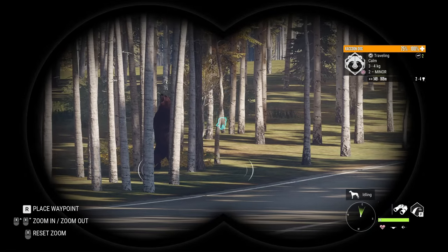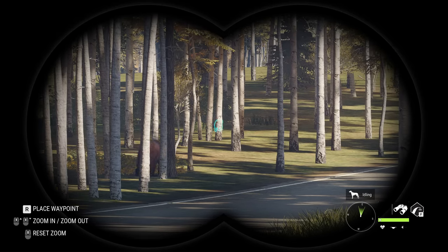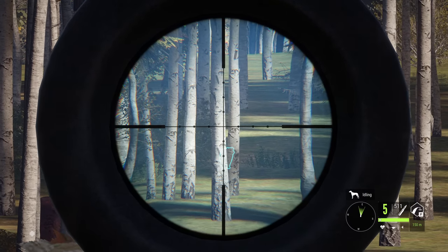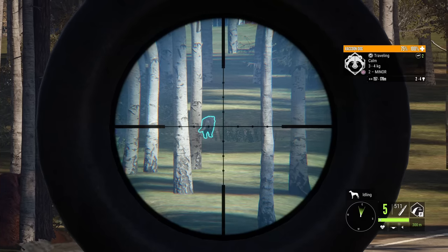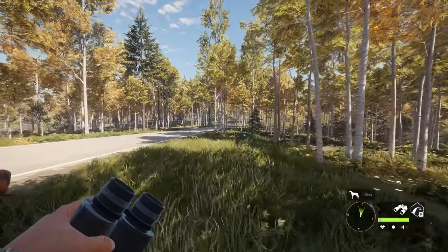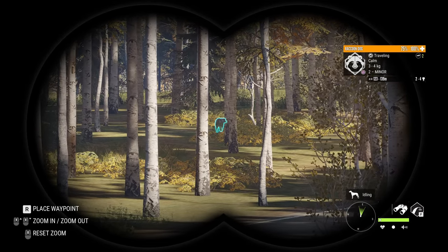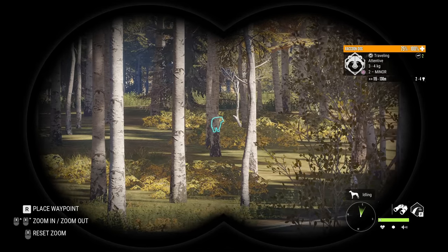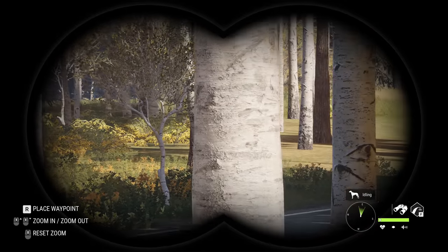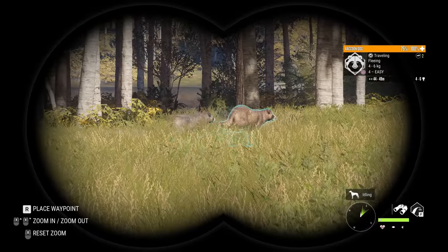We've got another raccoon dog and also a brown bear, but I'm not really too interested in the bear — we're focusing on small game today. As you just saw in that clip, we unfortunately made a pretty grave mistake, but to be fair I don't think it was entirely our fault. I think there was some multiplayer weirdness involved. When I asked chat it was about a 50/50 split. I really feel there was some desynchronization happening and the animal may not have been in the exact pose I thought it was in when I took that shot.